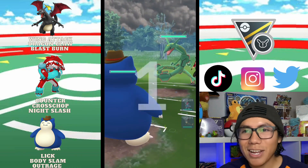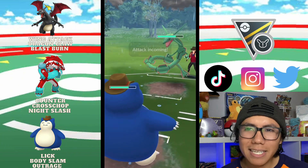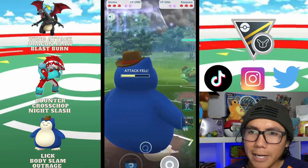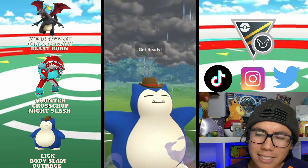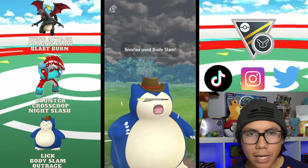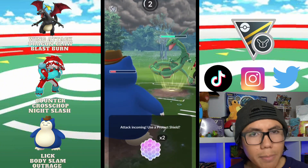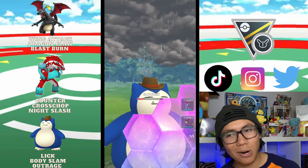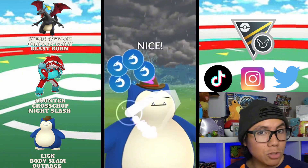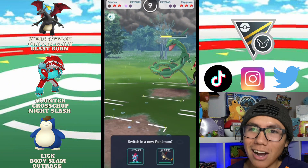On to the next match — we went up against Rayquaza. I'm thinking, watch, we can get the Outrage off. I know it's going to be a Breaking Swipe, and honestly Rayquaza is kind of glassy. Those Body Slams are doing good damage. Once I'm at the Outrage, that's when I throw the Body Slam and shield it to apply more pressure. I reach the Outrage and they end up shielding it — that would have been awesome — but now they're two shields down.